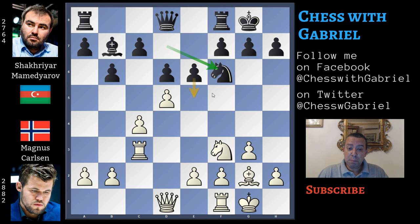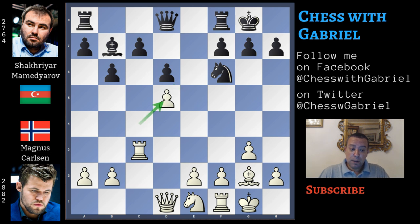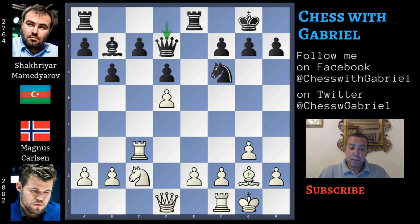But from now on, Carlsen will begin to play like a computer, starting with a beautiful knight maneuver. Knight back to e1, now e captures on d5 - a small inaccuracy because again e5 is still better - c captures on d5 and rook to e8. Knight to c2, queen to d7, and knight to e3 centralizing again the knight, but on a different square watching some important light squares.